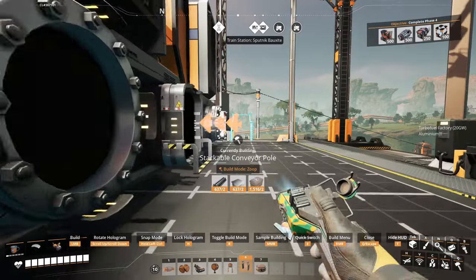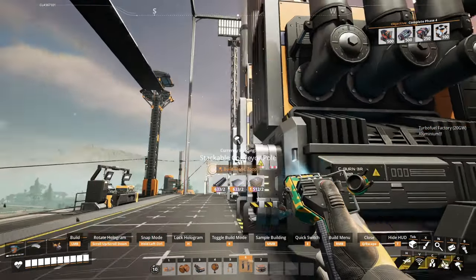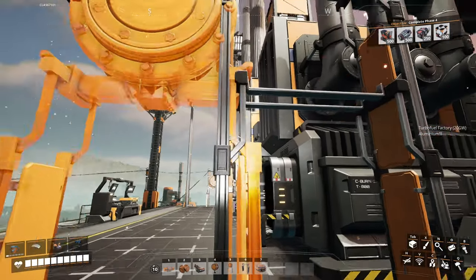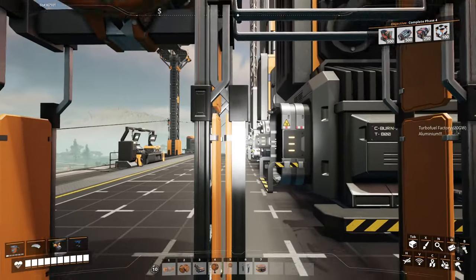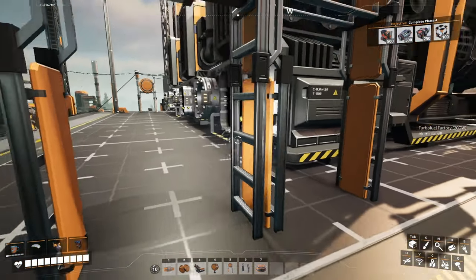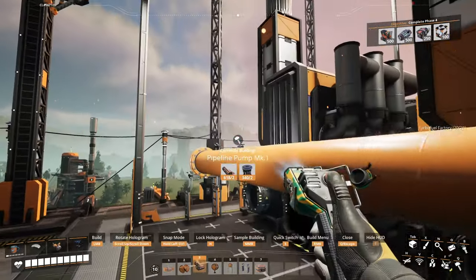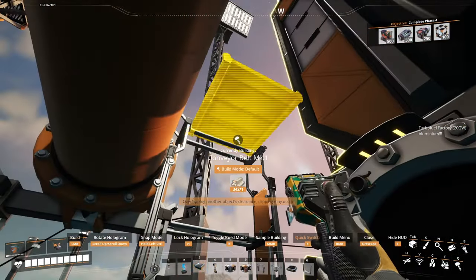Then we do the same thing on the other side so we can connect over a belt — go up two, and how far out this one goes doesn't matter because you'll end up removing it at the end. There is some clipping here, but personally I don't mind it because it's just the edges of things. When the stackables are kind of overlapping, it almost looks proper — it doesn't even look that weird. But if you're really resistant to even the smallest amount of clipping, you can redo that.